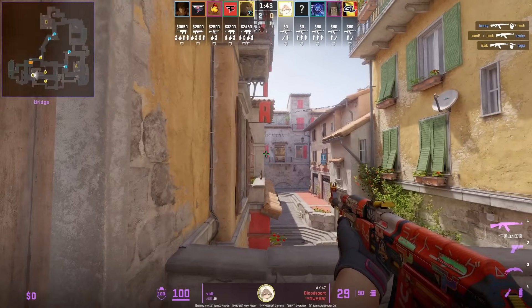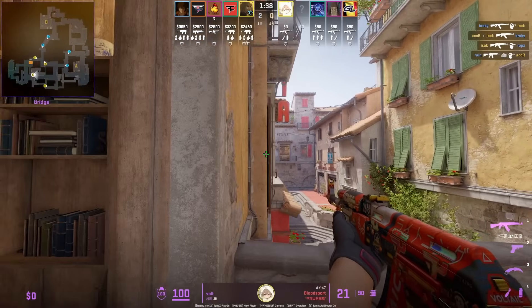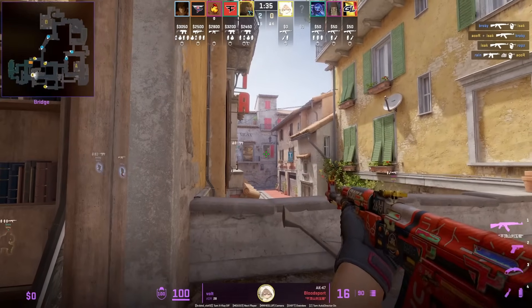You can see Volt is going to be jiggle peeking the angle. The position and angle he's peeking from gives that timing for Robz to get behind the wall, which Volt does not know.